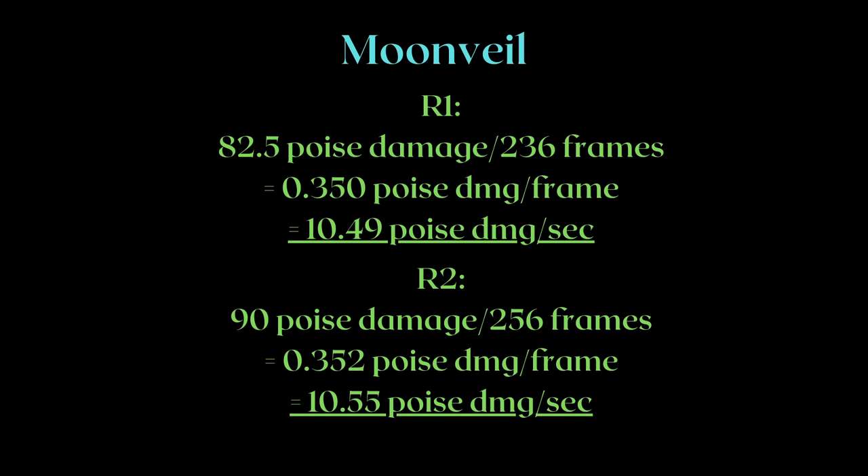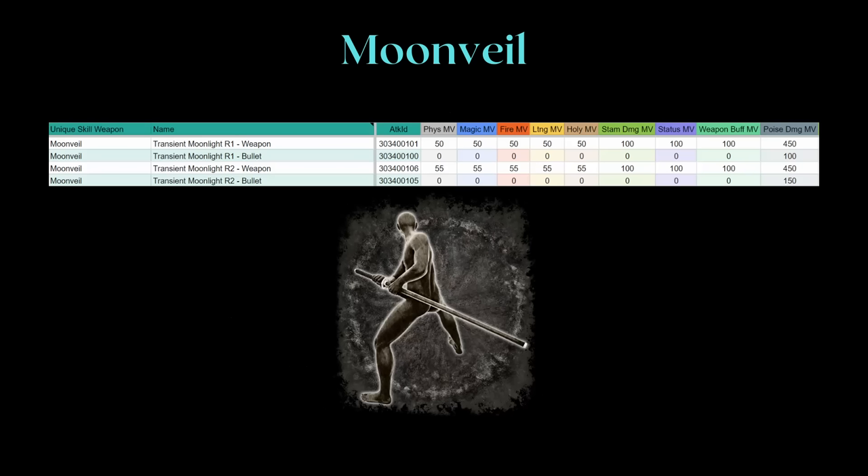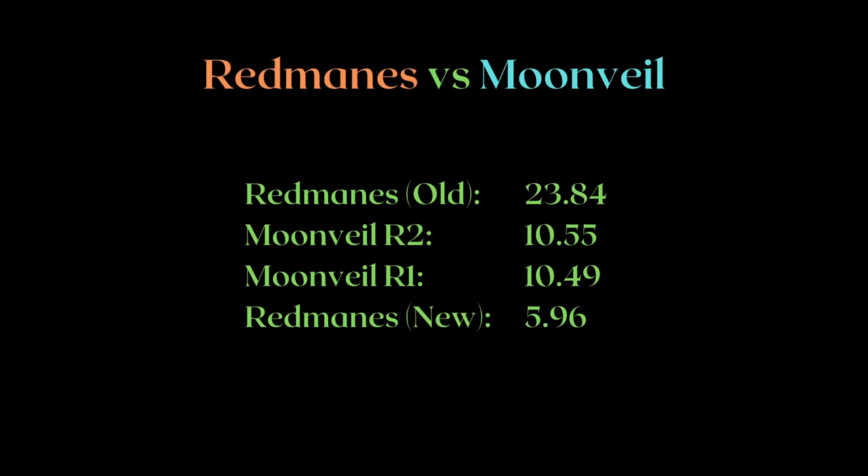The heavy attack version has a slightly higher poise damage per second, but they're roughly the same. Unsheath's R2 has the same poise damage as Transient if you land the blade, but Unsheath's R1 has less. Compared to both versions of Redmanes, Transient is definitely better than the new flame — but you can see it sorely lacking versus the old one, not even reaching half the poise damage per second. This is because Transient Moonlight's recovery animation is fairly long.